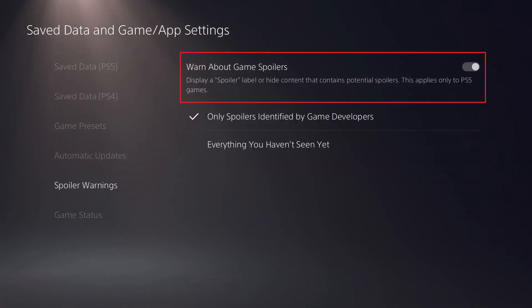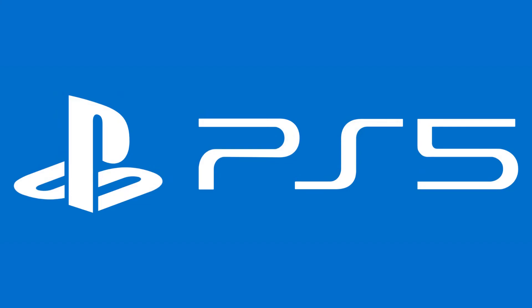Step 4: Click to turn on the toggle associated with Warn About Game Spoilers, and then click to choose whether to block all spoilers identified by game developers, or to block everything associated with parts of games you haven't seen yet. Spoilers will start being blocked automatically.